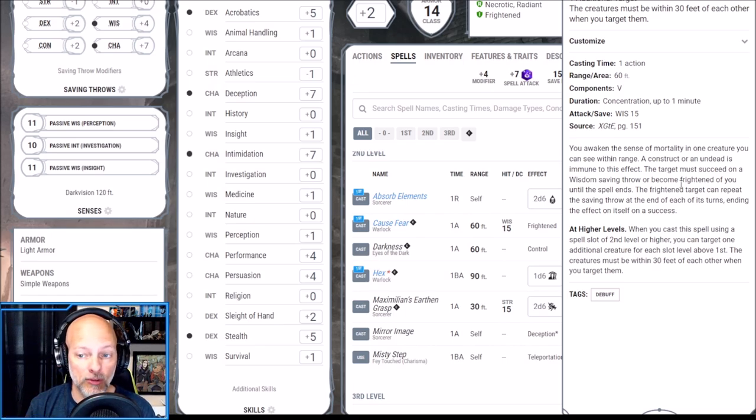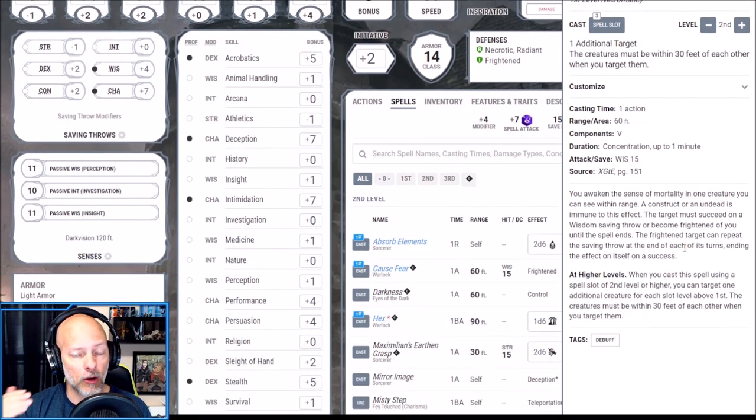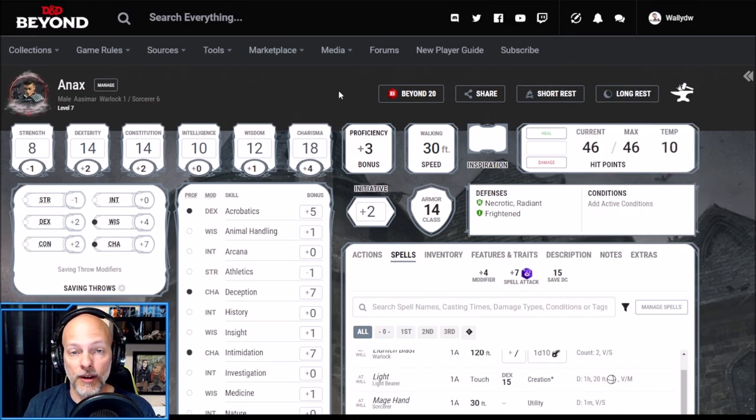Once the target is frightened via Cause Fear, they'll be in melee with our Hound of Ill Omen and have disadvantage on attacks against the Hound. When they try to make saving throws to end the Frightened effect, the Hound's presence gives them disadvantage on those saves too. So we've set up the Hound to chomp on the target while we sit back and fire two Eldritch Blasts per turn. This Sorcerer build at level seven is very powerful and a lot of fun.